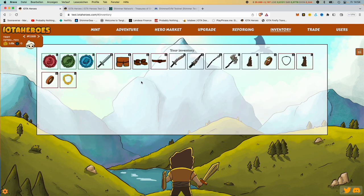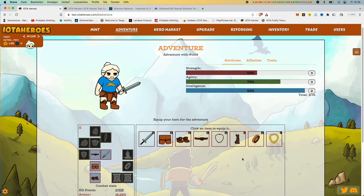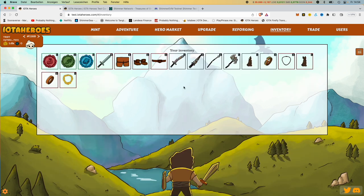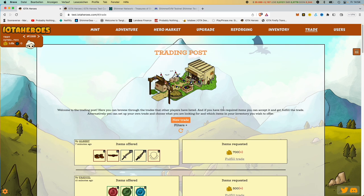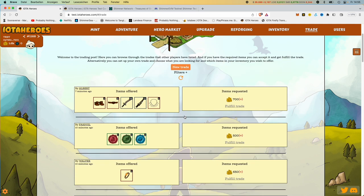Let's go to the inventory. There we see the whole inventory with the broken things. In the adventure view, if we go to the hero, we don't see the broken things because we can't equip them — here you only see things that you can equip. But in the inventory you see everything. For example, you can also see the hero tokens that I need to mint a new hero. And last but not least, we have trading.